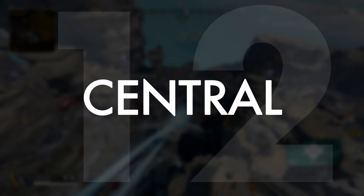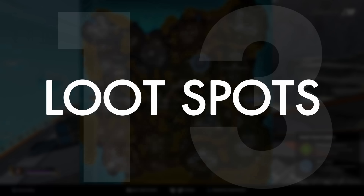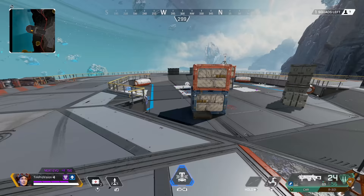Looting on Broken Moon is actually pretty great compared to other maps, but some POIs can still be slightly sparse. The centers of most POIs on Broken Moon have a ton of loot and some of it is even high tier. A top recommendation is the back of Production Yard — a beacon spawns here frequently giving you instant ring information, the amount of floor loot is absurd, and it does have a few pills as well.